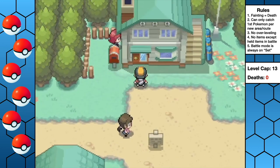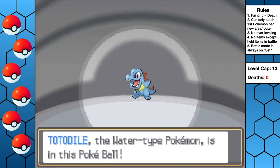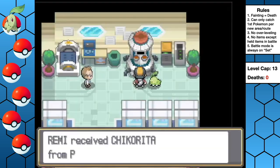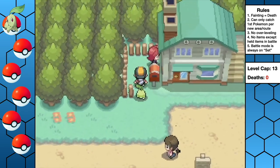The first thing we need to do is head over to Professor Elm and pick up our starter Pokemon. Picking the grass starter makes for the toughest challenge in this game, so we go with Chikorita and name her Arugula. Don't forget to leave a like and subscribe!